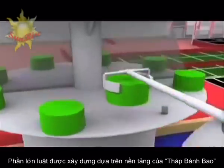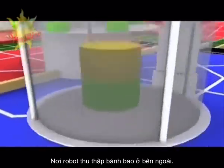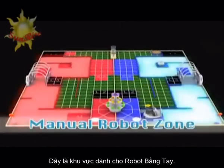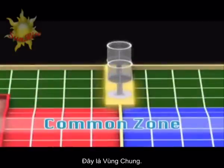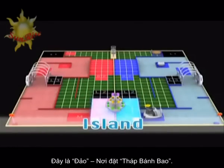The design of the game field on this occasion is based on the bun tower, whereas robots are our bun snatchers. This is the zone for manual robot. This is the zone for automatic robot. This is the common zone. This is the island where the bun tower is located.